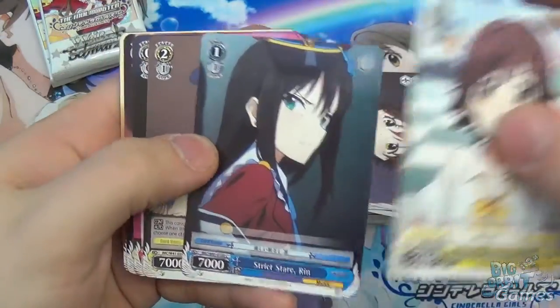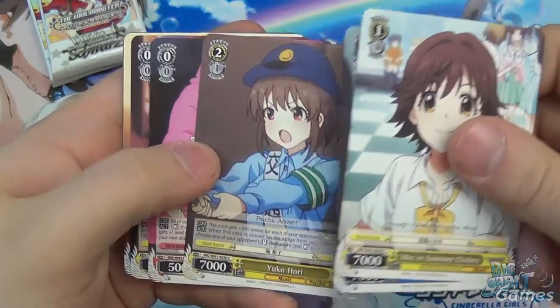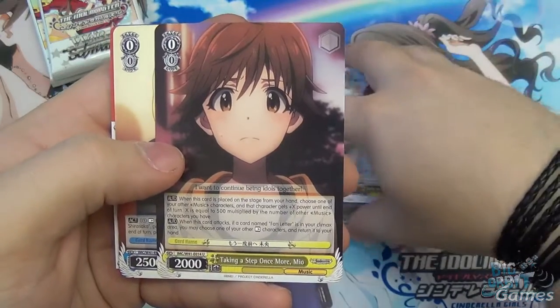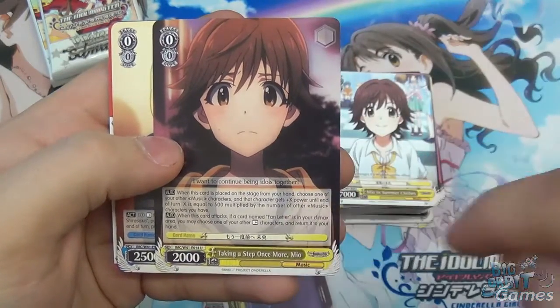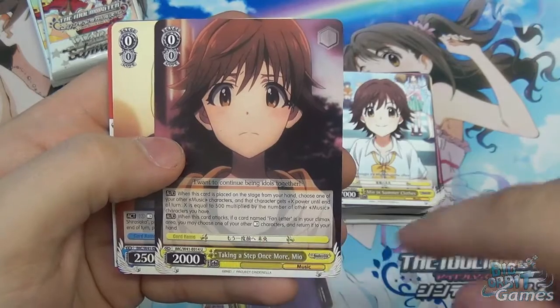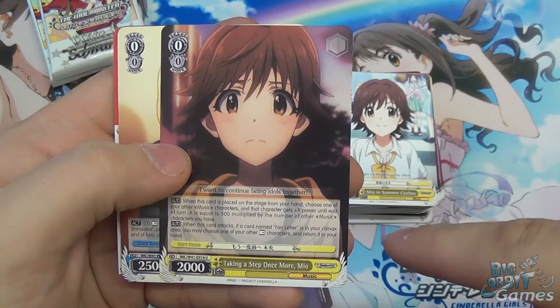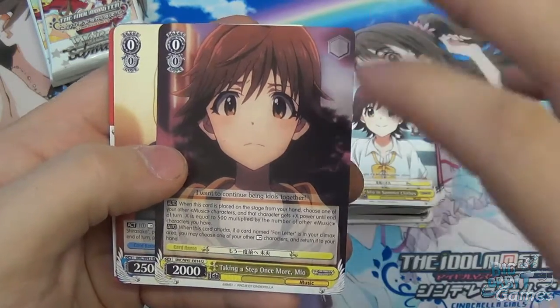Mew in Summer Clothes, Strict Stare, Yukohori, Relaxation Time, Taking a Step Once More, Mew. This one combos with Fan Letter: when it attacks, if you have Fan Letter in your climax area, you can choose one of your other rested characters and return it to your hand — an interesting ability.